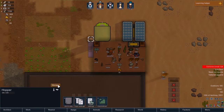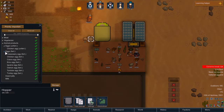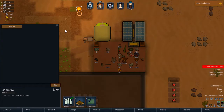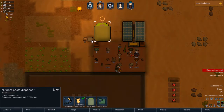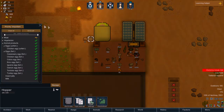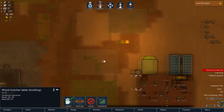Let's just see. Hopper. Animal products. Everything. And we can actually set a bill. Add bill. Make simple meal. Do it till we have 10. But people — can I get people to fill this up? I guess we have to actually slaughter these animals, which means we need this wood butcher table first.